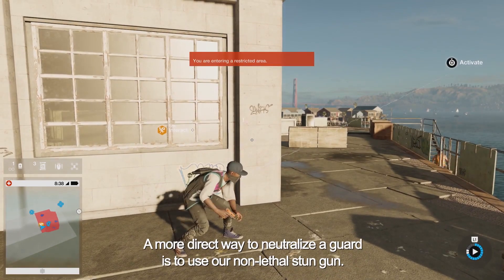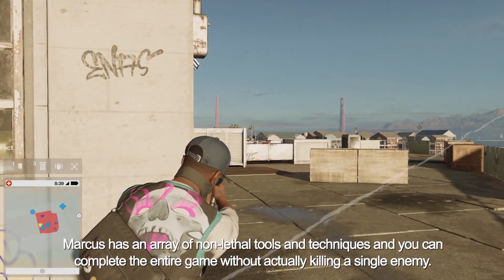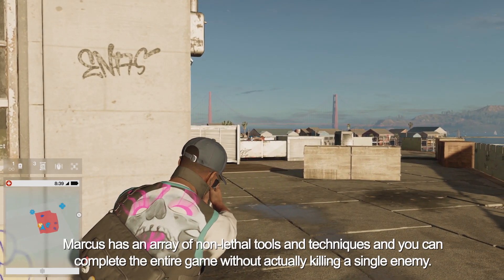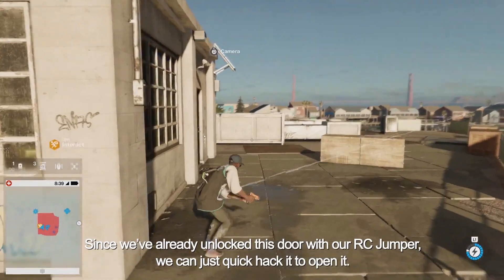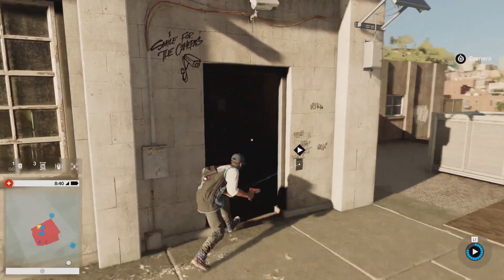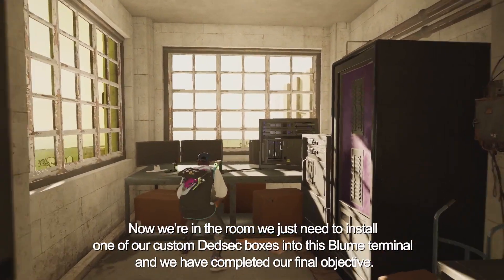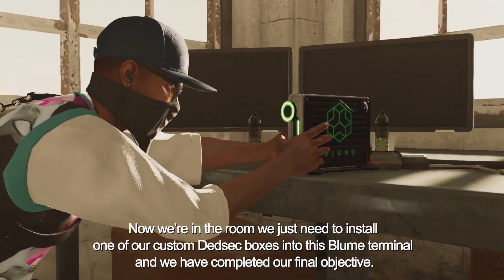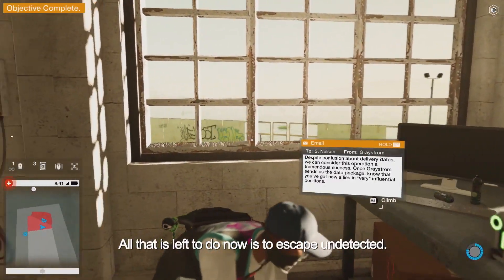A more direct way to neutralize a guard is to use the non-lethal stun gun. Marcus has an array of non-lethal tools and techniques, and you can complete the entire game without actually killing a single enemy. Since we already unlocked this door with our RC Jumper, we can just quick hack it to open it. Now we're in the room — we just need to install one of our custom DedSec boxes into this Bloom Terminal, and we've completed our final objective. All that's left to do now is escape undetected.